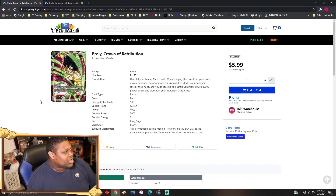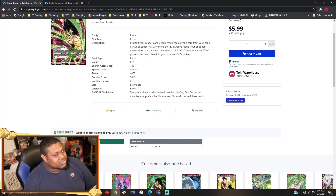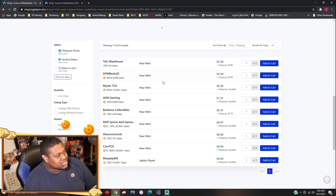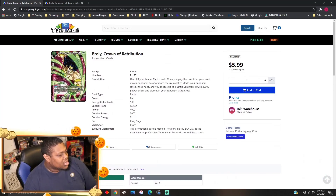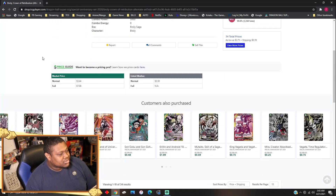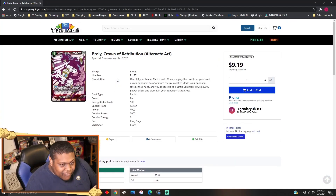Broly Crown Retributions — I believe this will see play in the new red Bardock leader since you can play it for free when you swing with your leader, and it's just a one-drop red second card. The original promo version was $30 when it first dropped and is now down to $6 to $7. The alternate art is about $2 to $3, but the parallel foils are about $10.